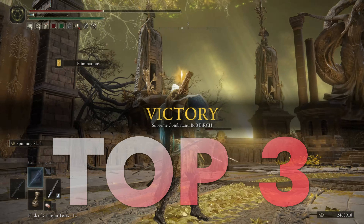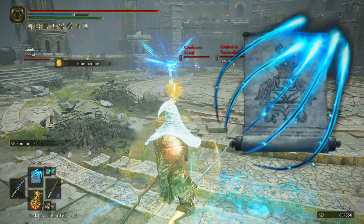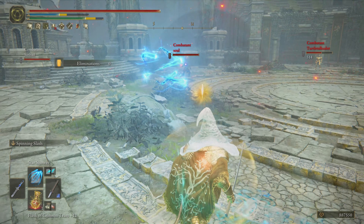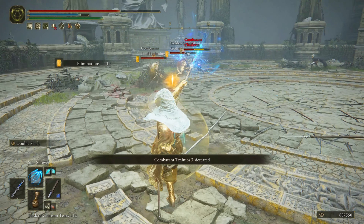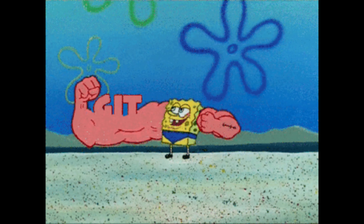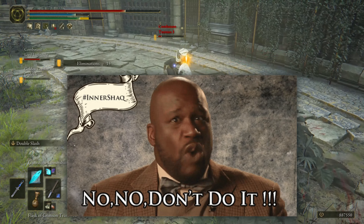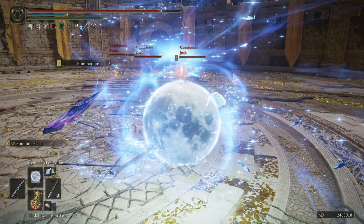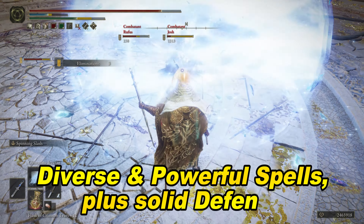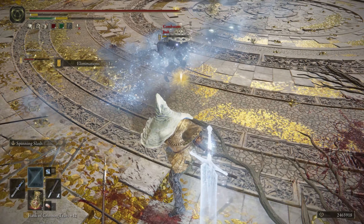Now here we are entering our top three. Third place: the Frosty Magic Sentinel. I actually recommend that you do not spam the same spells over and over, but instead focus on spell combos and using the right spell for the right situation. This mage build is all about dealing the highest damage while also being able to use a diverse set of spells that combo together nicely. For example, Collapsing Stars gravity spell to pull them in close, into Adula's Moonblade to finish them off.